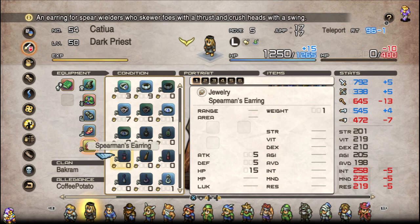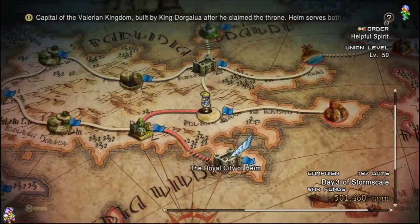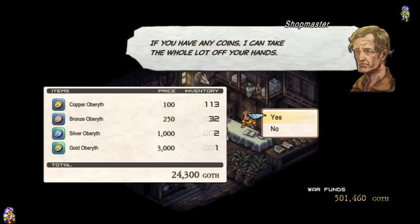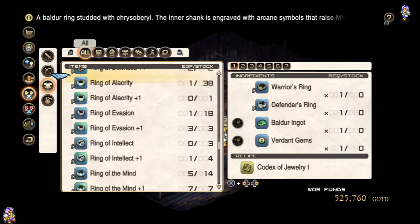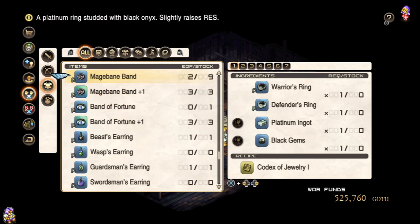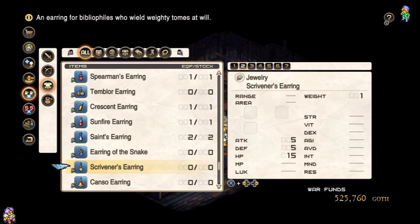I would say if running something like this, probably a better setup would be something like the Scrivener's Earring, which currently I don't have on this particular save file, courtesy of not having an Air Crystal. Going on to Scrivener's — the idea behind it is just generally it would make her perform better at what she does, given that she doesn't have a whole lot of offensive stats. The additional skill bonuses off of Scrivener's would be pretty useful in that situation.